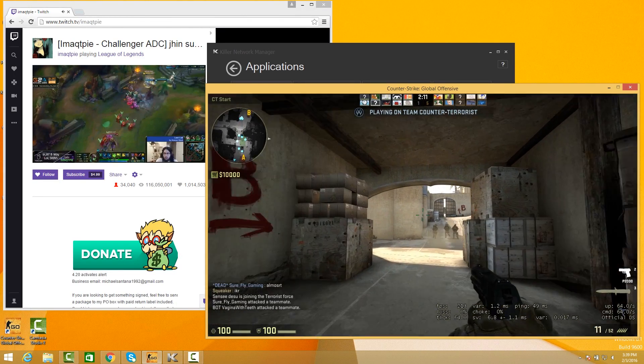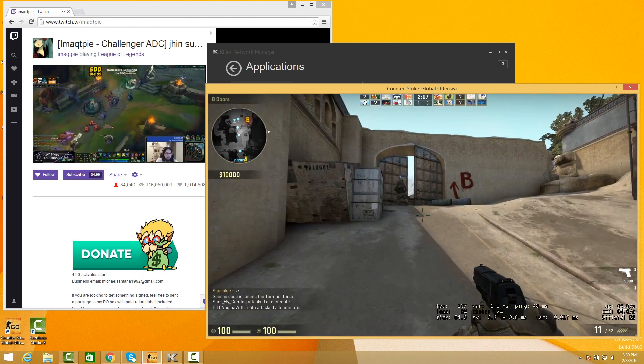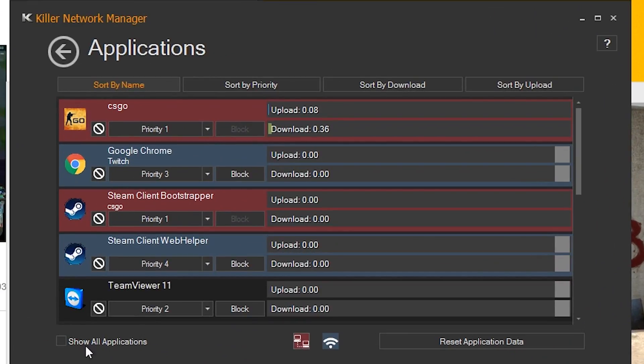Killer users who crave throughput use DoubleShot Pro to connect to multiple broadband connections at the same time. Imagine what you can do with that kind of power. Another thing DoubleShot Pro is great for is when I'm gaming and watching Twitch at the same time. Here I have Counter-Strike and Twitch running smoothly at the same time. Counter-Strike's traffic is going over the wire and Twitch is coming from Wi-Fi.